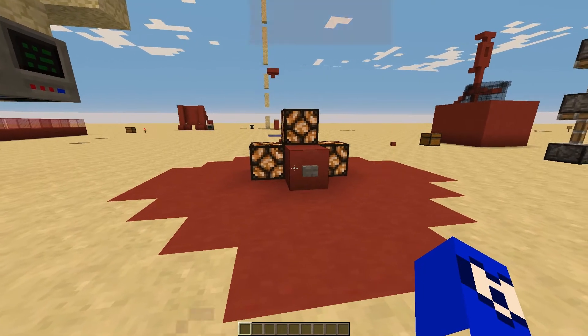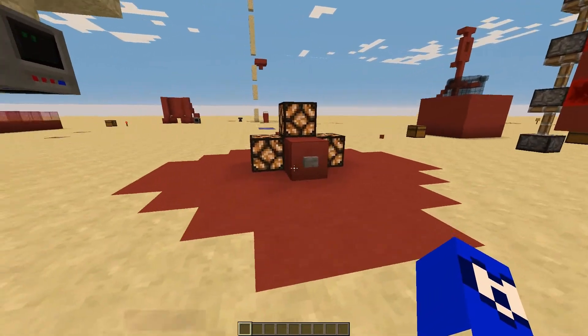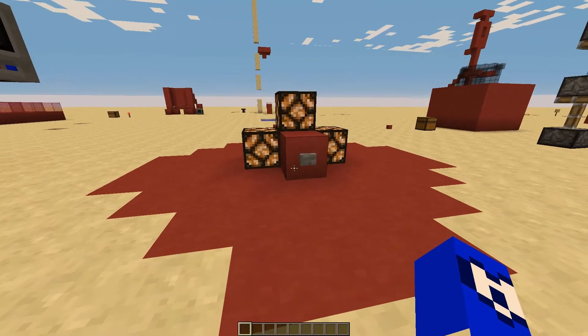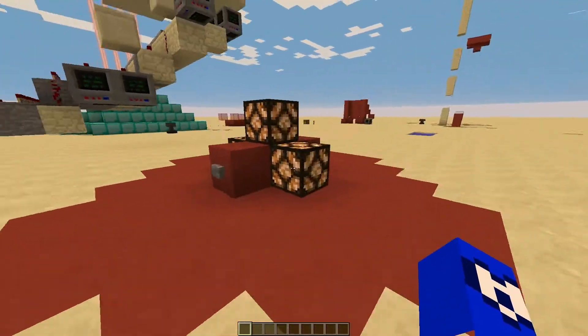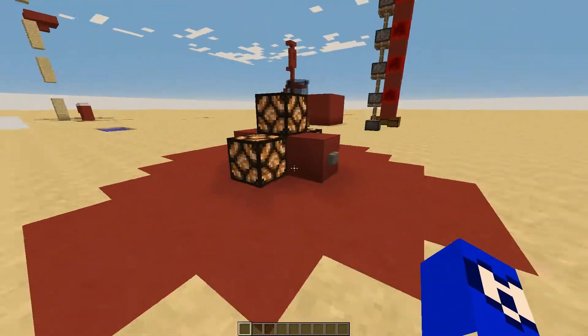Hello everyone, welcome back to another Minecraft video. Here I'll be showing off a redstone device to create a UHC match in your world. Just put it in with MCEdit and it just works. Included is a countdown timer and some nifty little features like an episode counter. So let's just get right into it.